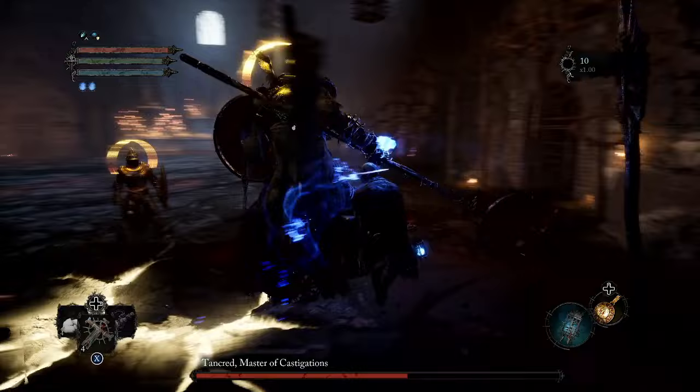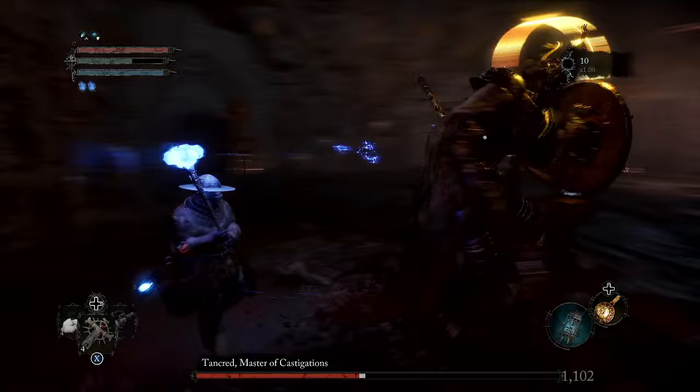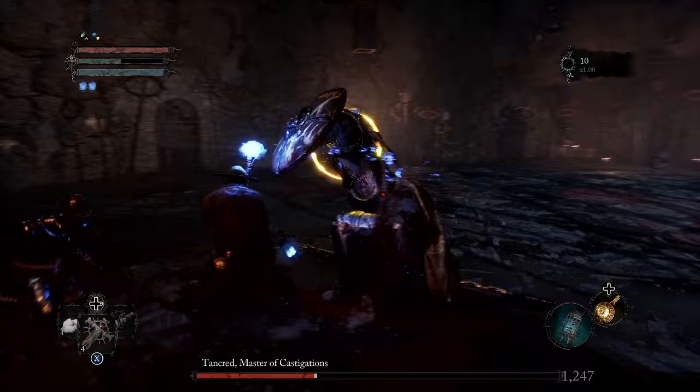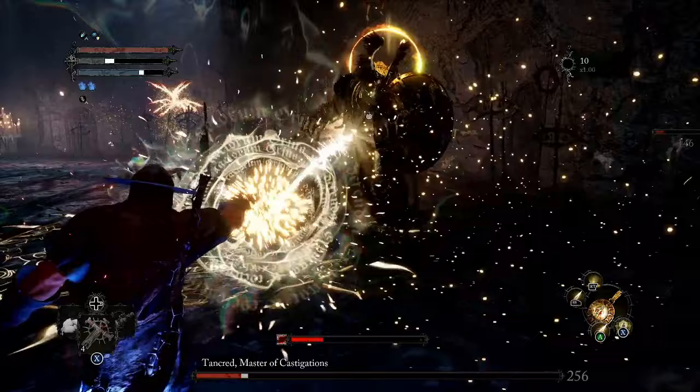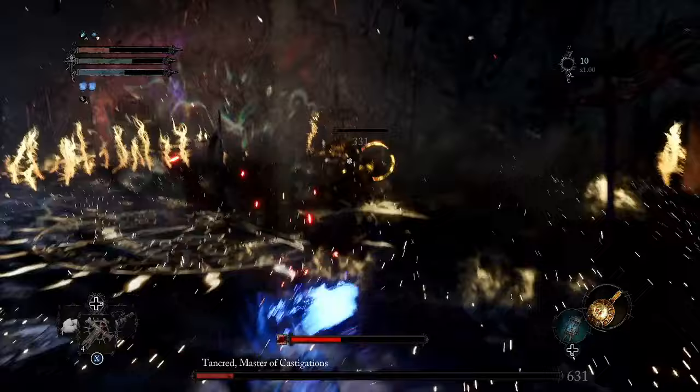This boss is going to use a lot of slam attacks that you need to dash away from. A lot of these shield attacks that he hits the ground with do splash damage, so even when he's attacking the Summon you need to always be on your A game. You'll see me land a charged strong attack there — we're going to stagger him, land a critical strike, and I'm going to finish off this first phase using some casts on him and send him to the second phase.